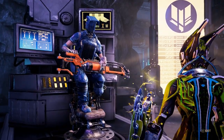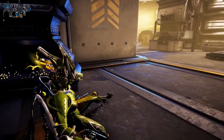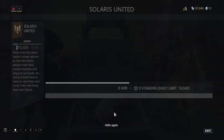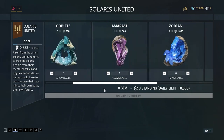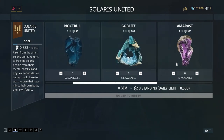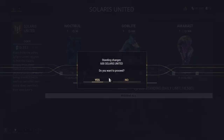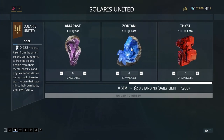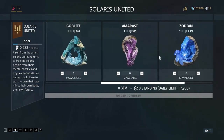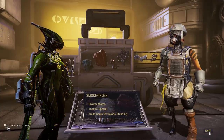The best ways to get reputation are bounties and mining gems then trading them in. Just remember not to trade in too many of the gems you actually need for Garuda — otherwise you're fresh out of luck. To trade in gems go to Smokefinger and click 'trade gems for standing.' If you have an orange resource booster go gem mining because you get double gems. You can see what all the gems are worth, and you get tons of globe lights, so turn those in. Keep the gems you specifically need for Garuda.